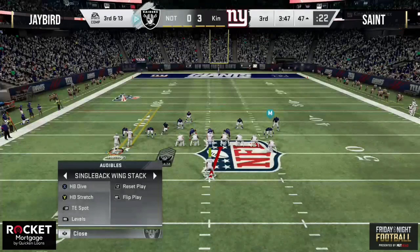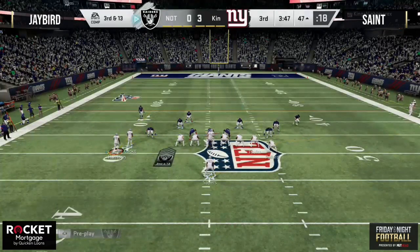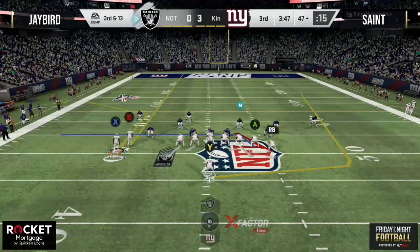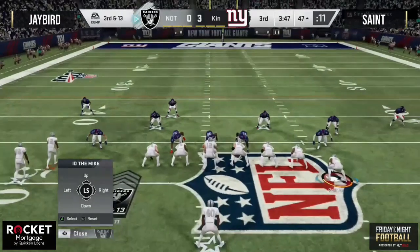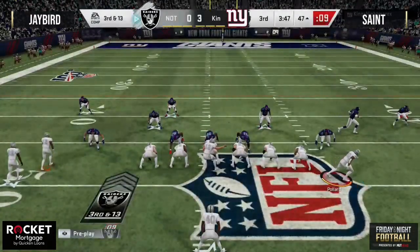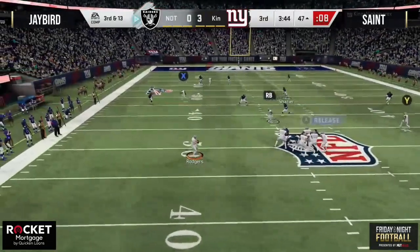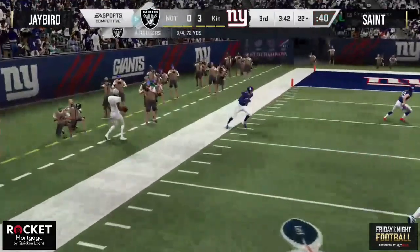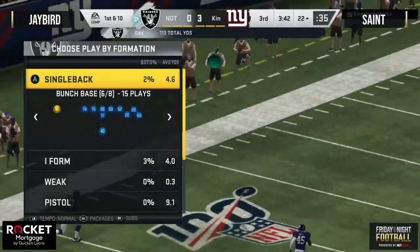Jay Bird facing third and 13 — that decision not to take a field goal could come back to bite him. Down by three in round number one of Friday Night Football 36. Rogers under center, two wide left, two tight ends right, Gale Sayers in the backfield splits out, Pollard in. Rogers drops back, rush picked up nicely, looking — little corner route — Harrison one more time to the 22-yard line! Three for four, 72 yards, all of it picking up key third downs.